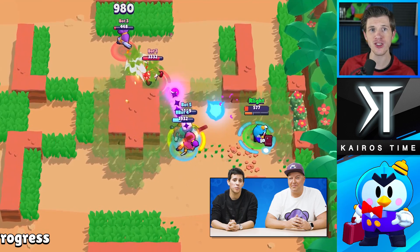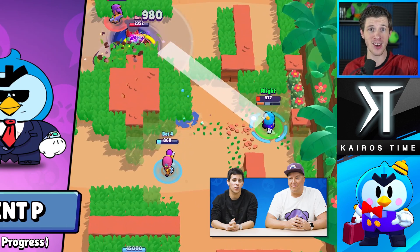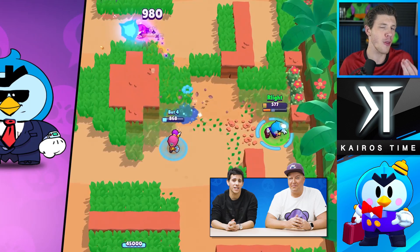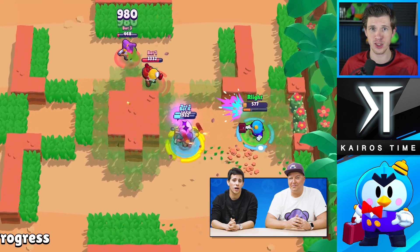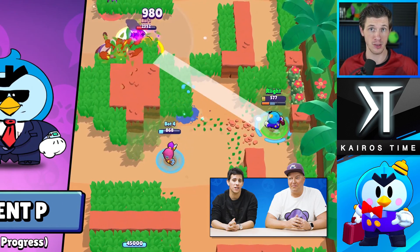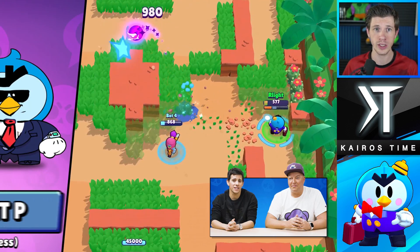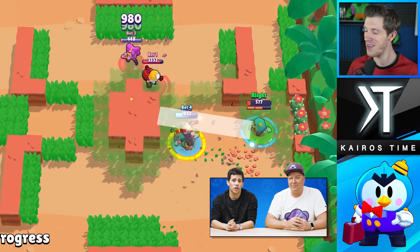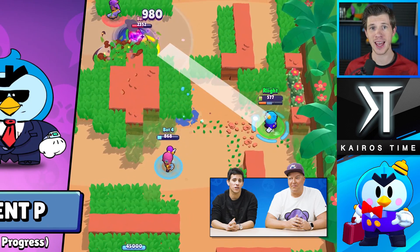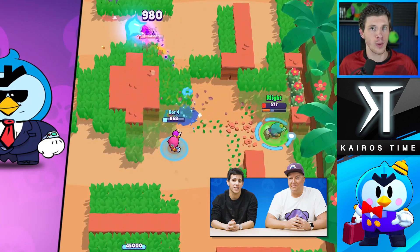In this quick clip, you can actually see Mr. P's attack jump over a wall with the bounce and then land on the other side of the wall, meaning that Mr. P can actually attack behind walls. The big question I have is what will happen if Mr. P shoots his attack directly at a wall before it reaches max distance — will it bounce directly behind the wall, or will it just stop? There was no clip of that in Brawl Talk, so we do not know, but I will let you know as soon as I can in a sneak peek when Supercell lets me show it to you.